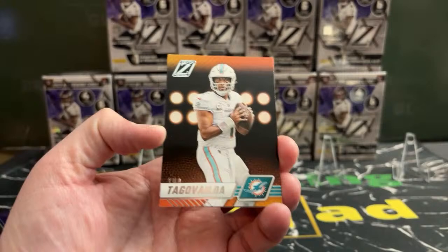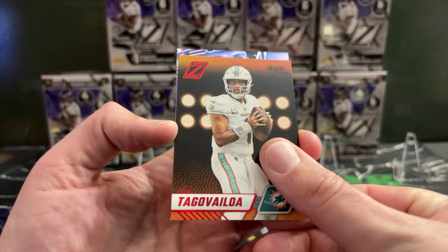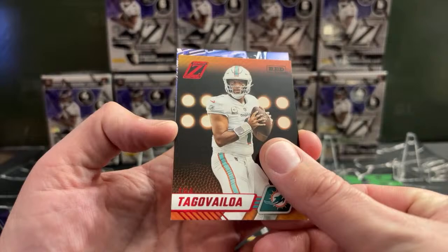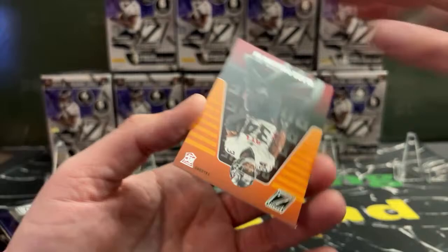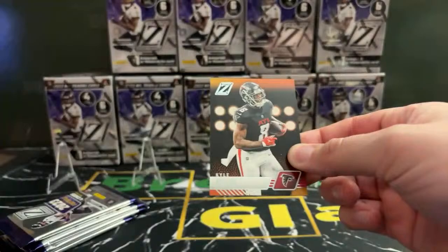Six packs per box, four cards per pack. Looks like we have a mem card here. We got a Tua — a red zone Tua. Back-to-back Tuas! Our mem card: for the Rams, we got a Cooper Cup Zoned In. And our rookie is Clark Phillips III. You can get autographs, mem cards, and numbered cards out of these.